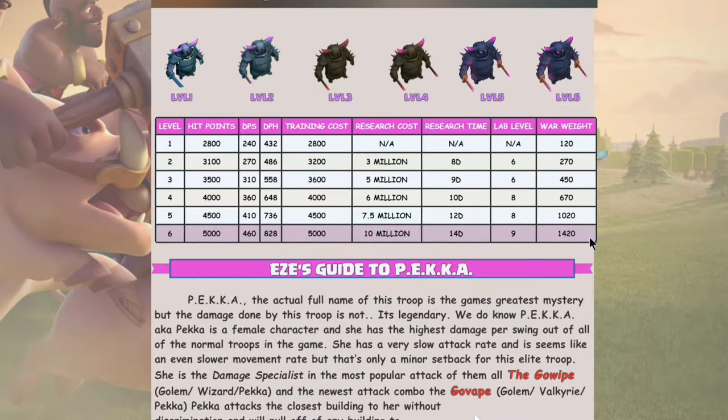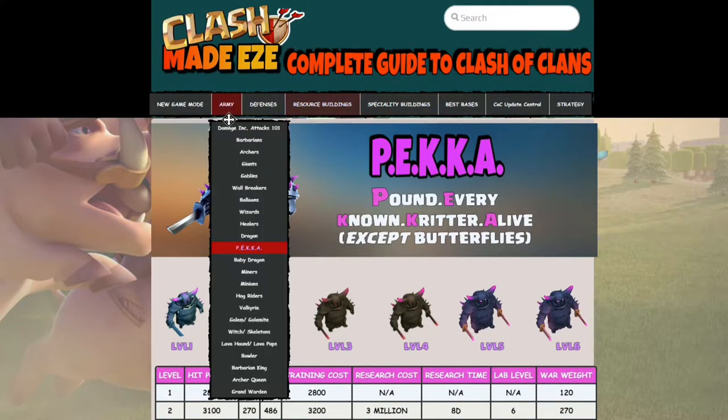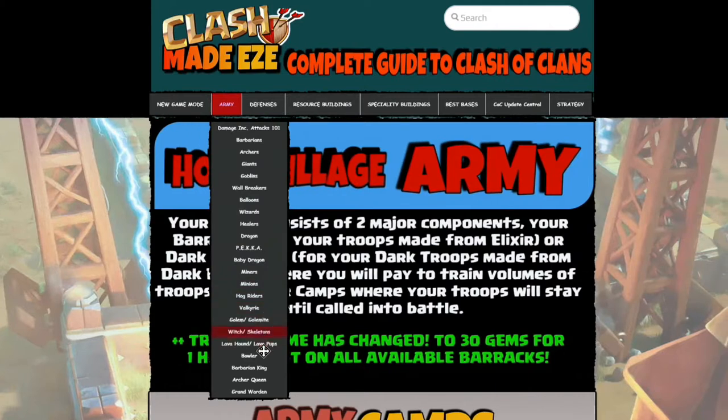Looking at the PEKKA — a formidable troop — a max PEKKA carries only 1,400 war weight. So it's not adding a lot of weight to max out these troops.